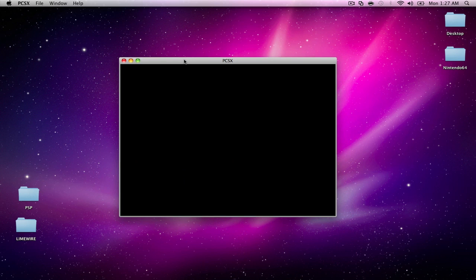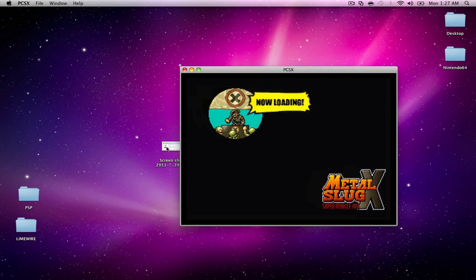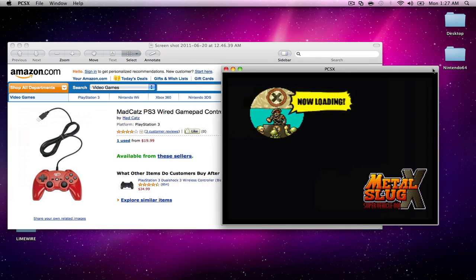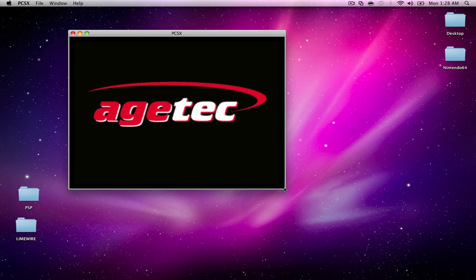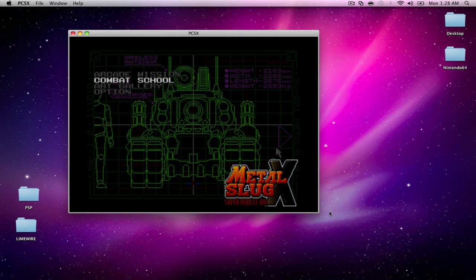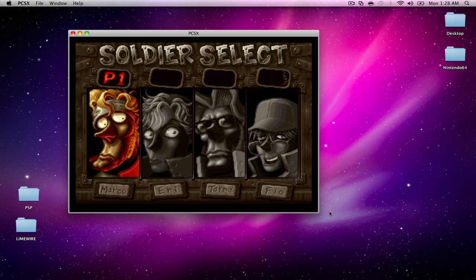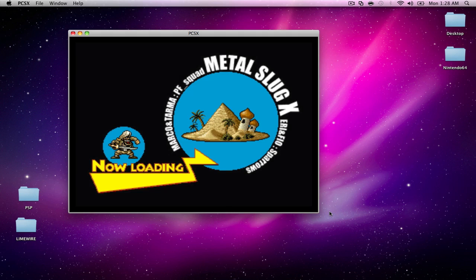Wait a couple of seconds for it to boot up. Here it is — I'm using the Mad Catz controller, under 20 bucks, and you can pick it up on eBay for under 10. I'll make the screen bigger. Click Start — there it is, we're moving with the controller. Click X for arcade mode. I'll choose Marco: shoot with Square, jump with X, throw grenades with Circle.